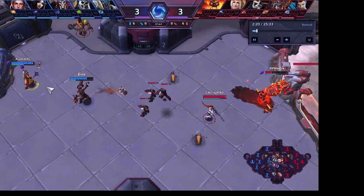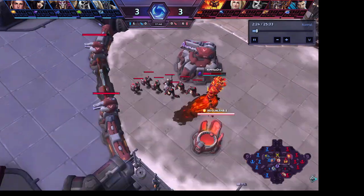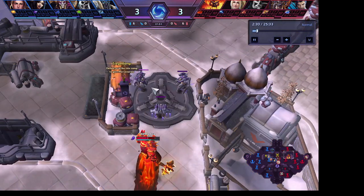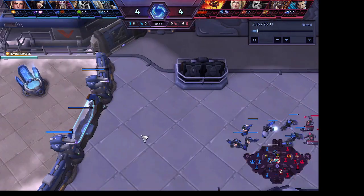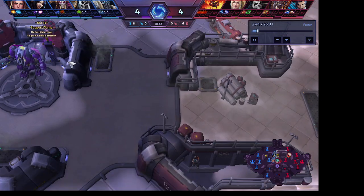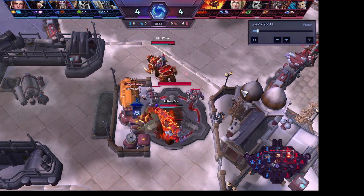I took a ton of damage from an ability from their Li Ming — it happens. But I got health and mana from this well, and now I have two minutes before I can use that well again. I'm going to take a siege camp here. A siege camp will push with the minions and help push the lane more strongly. I'm going to fast forward — it's going to take a while before things really start to pick up.